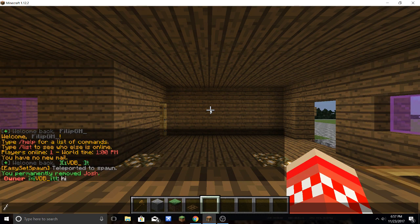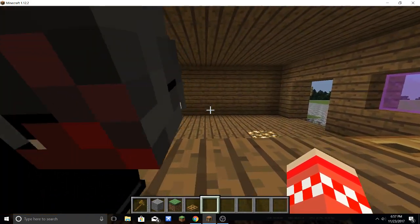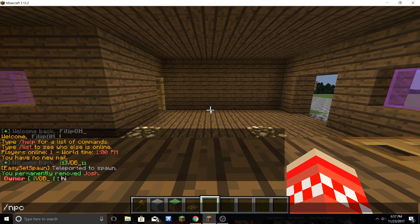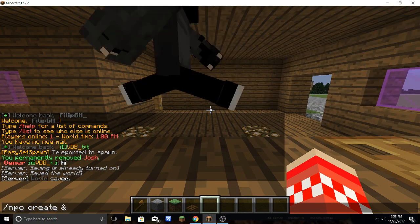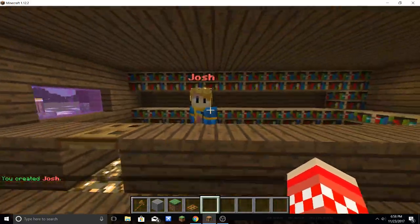The command to create an NPC is NPC create, and then the name that you want your NPC to be above its head. You can do colors too, which is also cool. You can do spaces. So, let's do Josh. And we've created Josh.